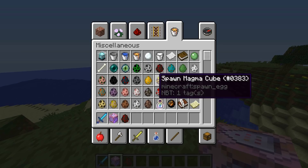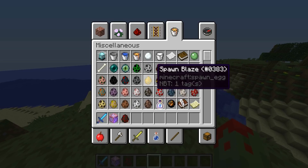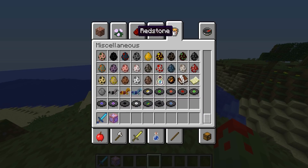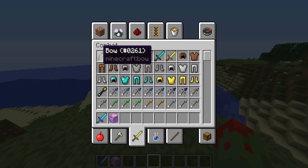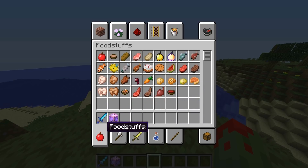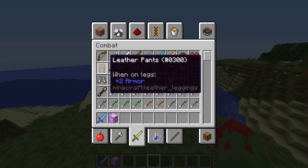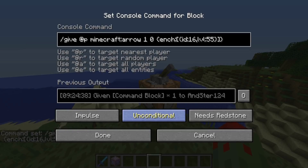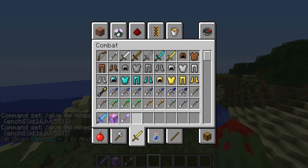Just for fun, let's do one more item - let's do an arrow. For this case, since 'arrow' is only one word, you would have to do 'minecraft:arrow' instead of just the item name. So: minecraft:arrow, and that should give you an arrow that has sharpness level 55.